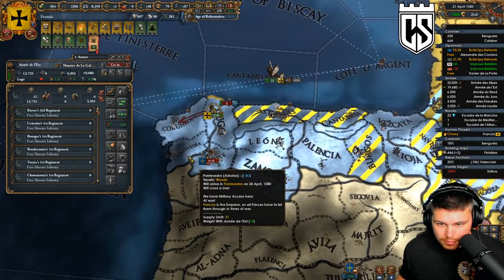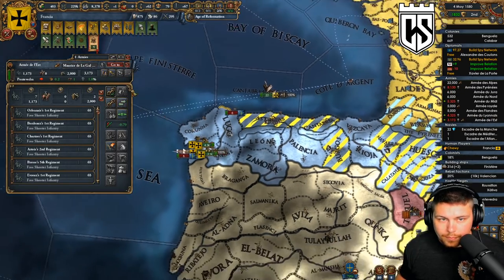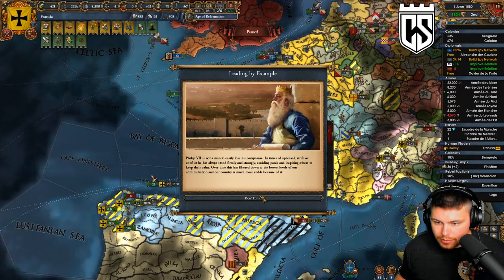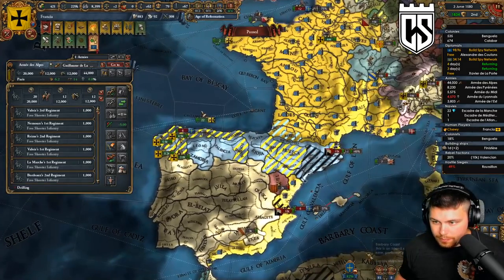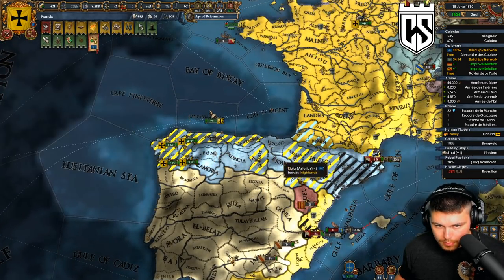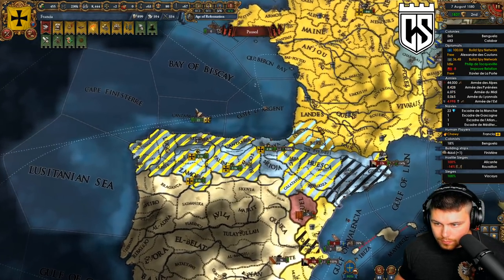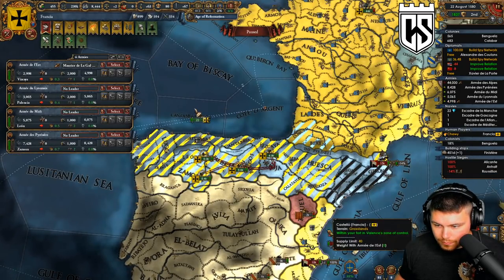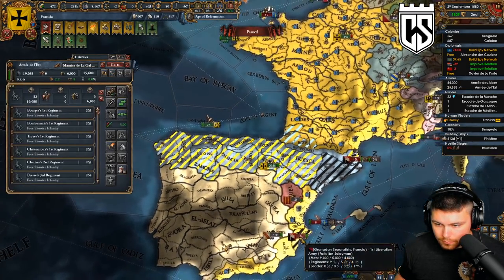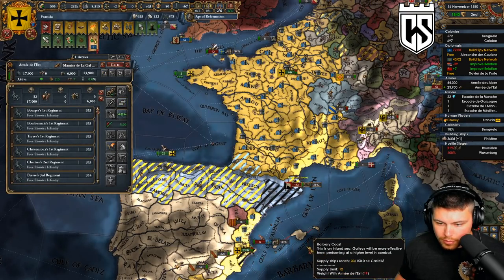Aragon or Corona - there we go, perfect. So now we just speed 5 it and wait. We can have these guys come over here and drill for a bit. We'll be able to peace Saluzzo out soon as well. What I'm gonna do is let these rebels enforce their demands on him, and then we'll have him release the three tags - the one that's left over will get handled by the rebels.